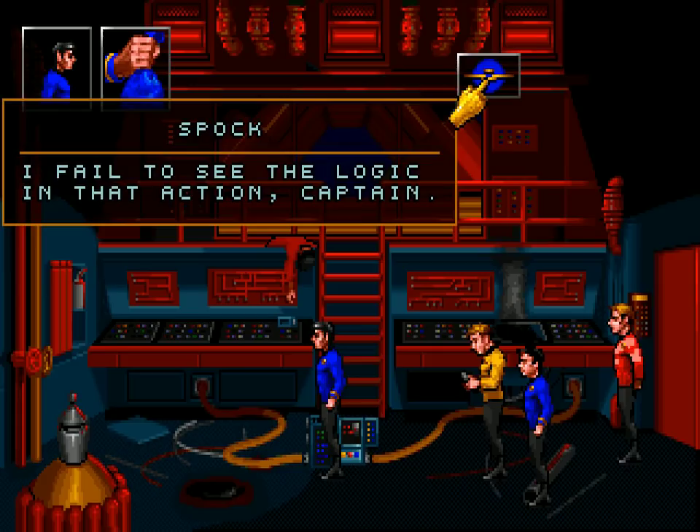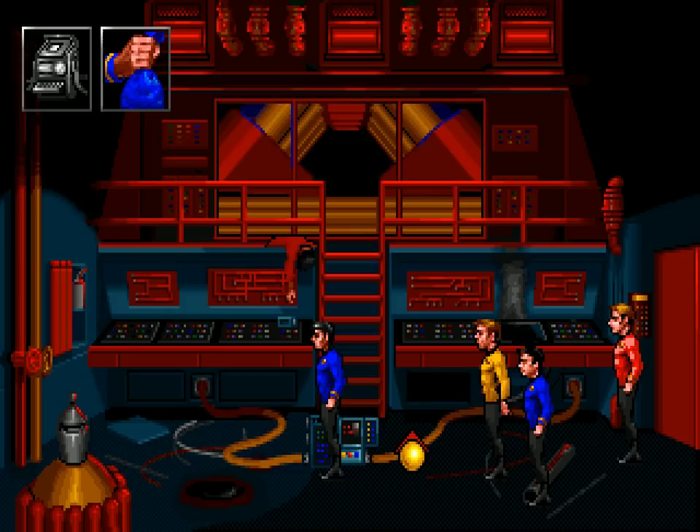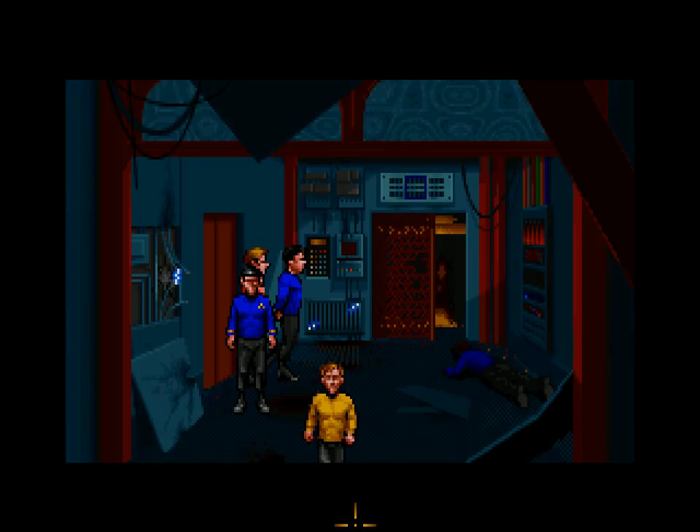The regulator is fully operating. 'I failed to see the logic in that action, Captain.' But we have power, and that is good. This is an engineering circuit junction box — no new message on that. Let's head back to auxiliary control and see if we can get power to some systems.